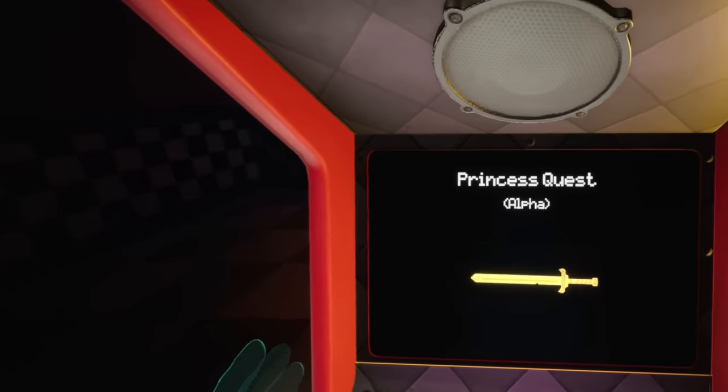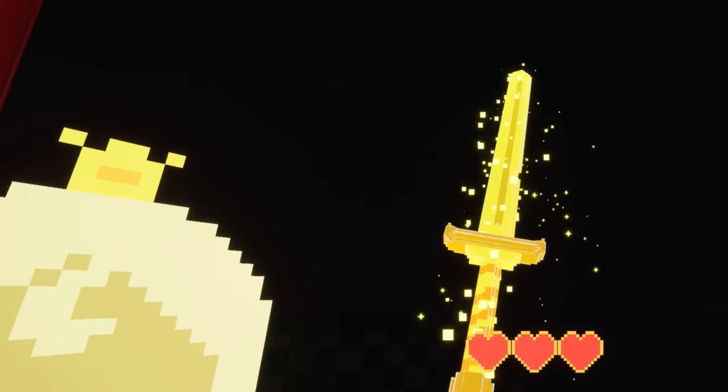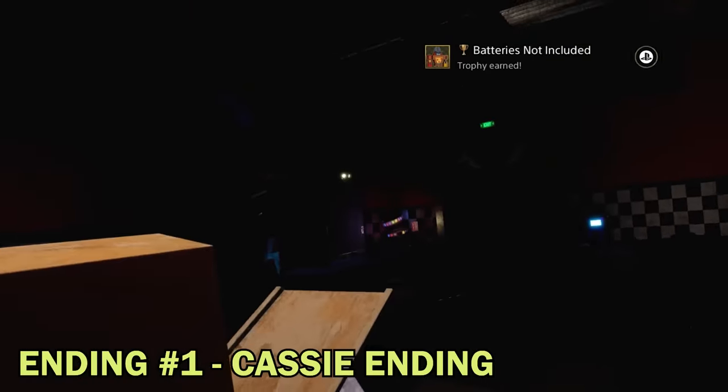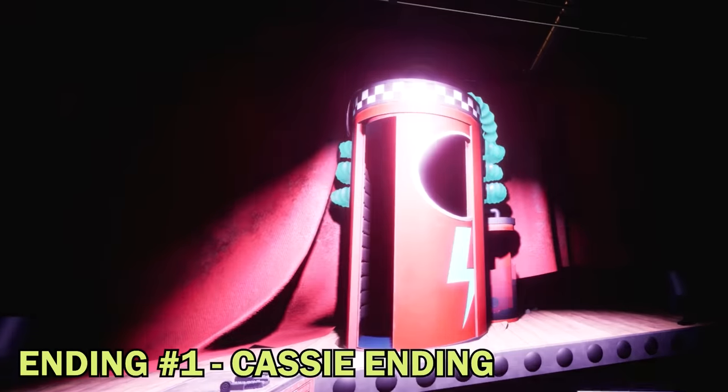To conclude this story-explained video, let's tie everything up neatly with a look at both of Help Wanted 2's mysterious endings. In the first ending, we witness an animatronic regeneration chamber appear on the main stage, and from it a human hand emerge.